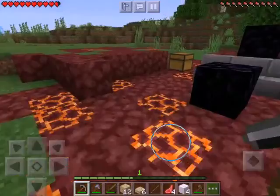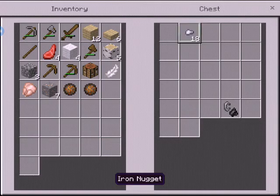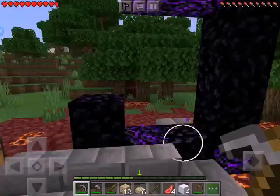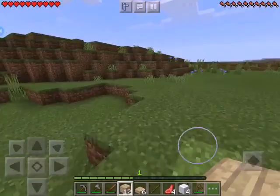What is in the chest? We got some fire charges and some iron nuggets - not the best loot but it helps. Flint and steel is good! We have quite a bit of cobblestone and a gold block but we're not going to use that now. That's really cool - we're going to build our house right beside it.